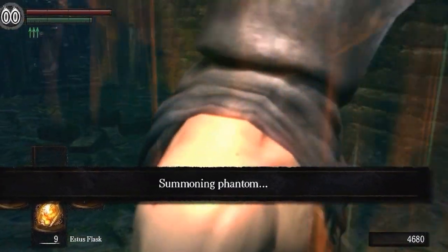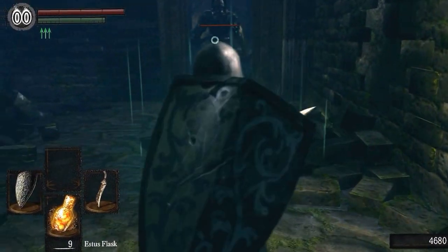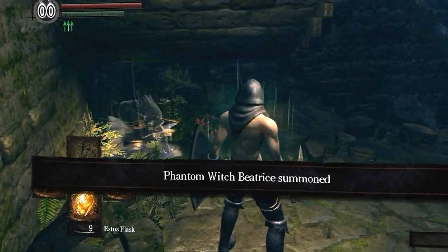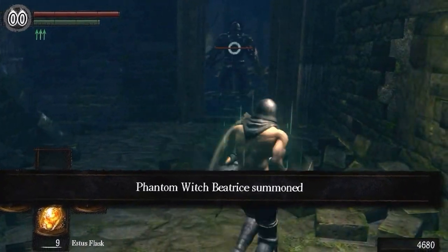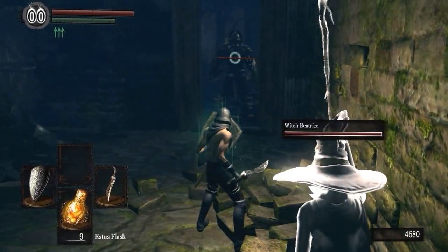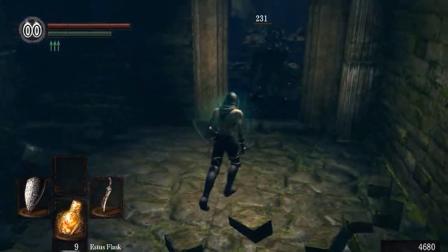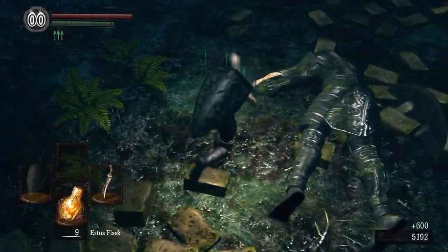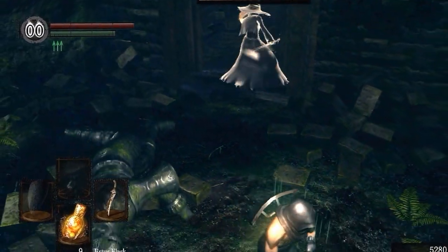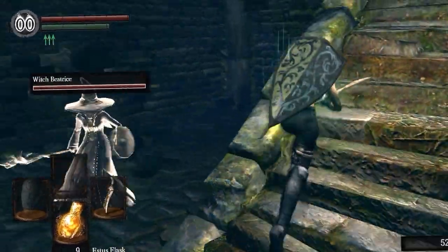If you reversed your Hollowing, there should be a summon sign right here — even if you're offline, it's not a real person, I promise. You can see this stone enemy that would kill us unless you're really good at rolling. But if you were smart and did what I said, this lady will just kill him for you. If you're lucky, he can drop his sword and his shield — he won't drop his armor set, but I'll show you how to get his armor set.